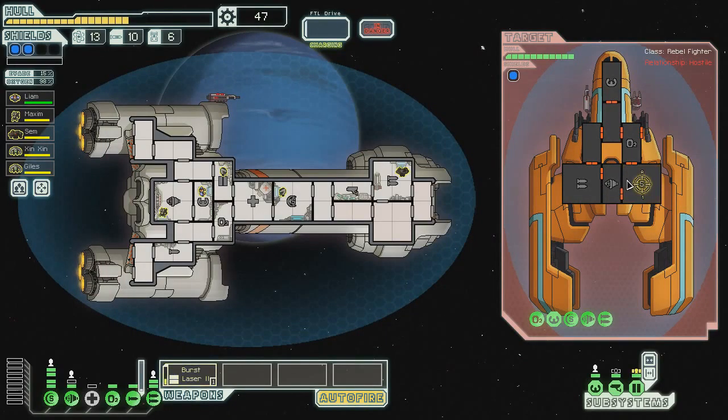Not worried about their weapons one bit, because I have two shields — because I'm cool like that. I definitely recommend getting that second bar of shields as one of the top priorities, because it makes everything so much easier. And then after that, it really kind of depends on what kind of ship you have. Their shields are gone, pretty much permanently. There's a fire in there, so that's not going to be repairing anytime soon.